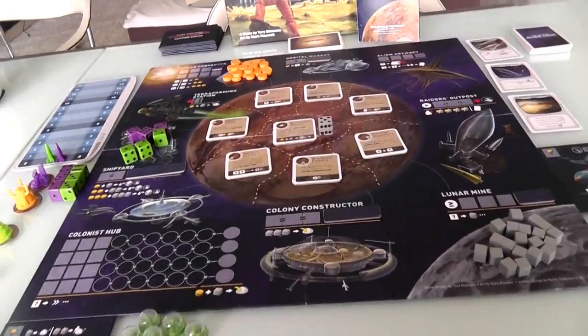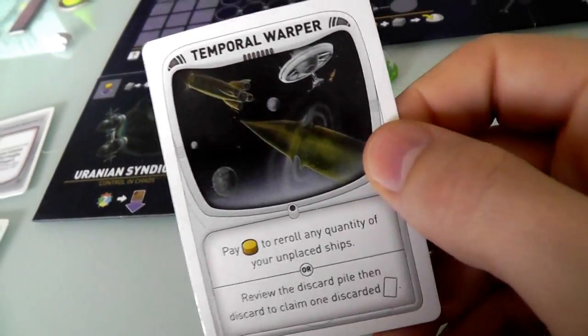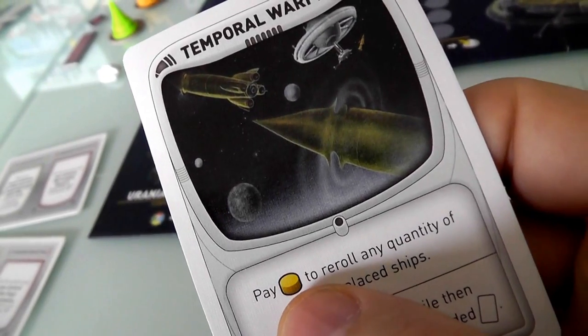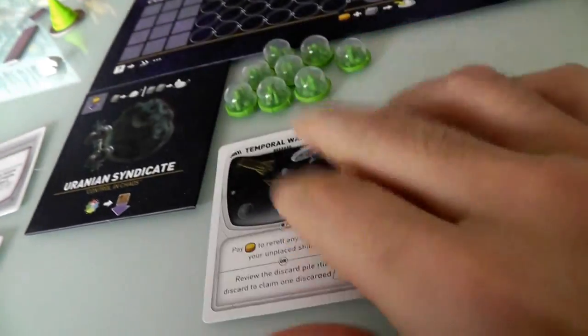Before we start playing, a couple more things to mention. The board is set up, we're about to start playing, we've got our three dice. At the beginning of the game, everybody gets one artifact. My special artifact is a Temporal Warper, which means I can pay energy to re-roll my dice. If I roll my dice and I don't like them, I can re-roll — very useful in a worker placement dice game.